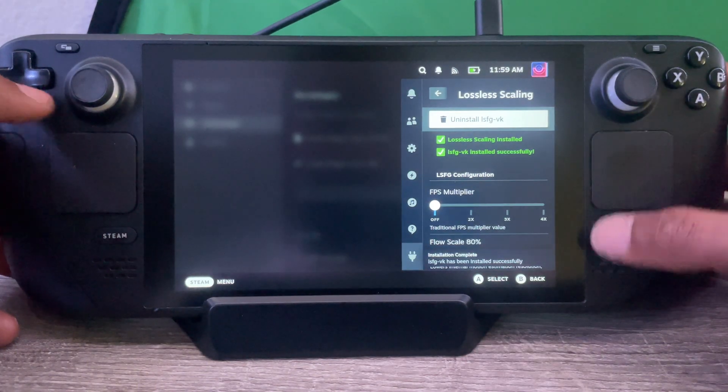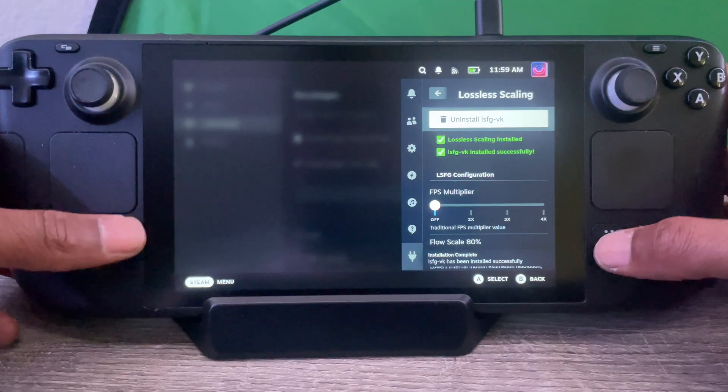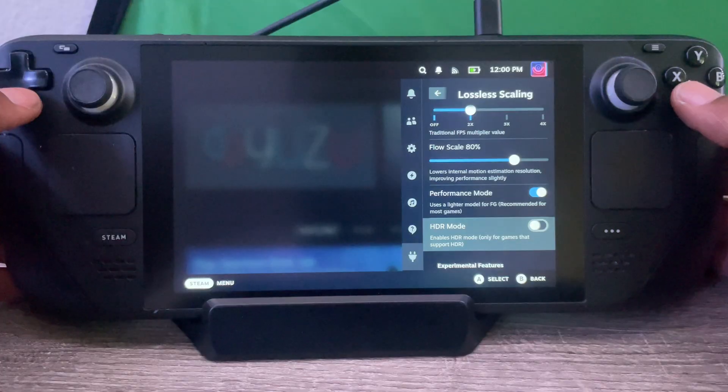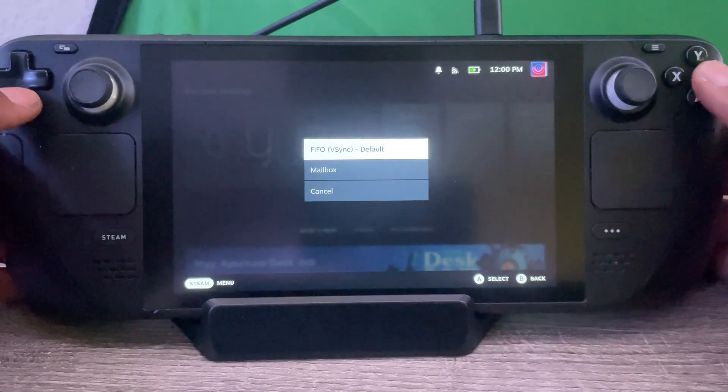Go in, and this is the screen you should see. To activate, click Install LSFG-VK. Take the DOM and copy every setting I have.